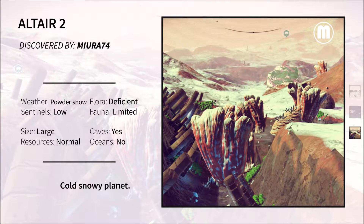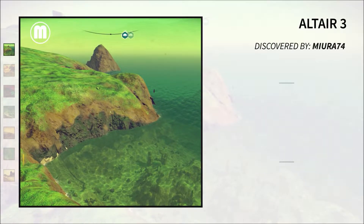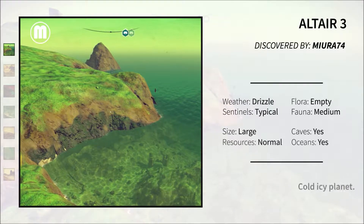Sadly though, this particular planet didn't have any oceans. And on to Altair 3.